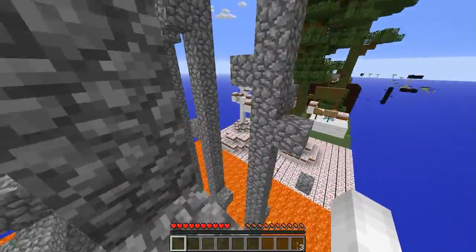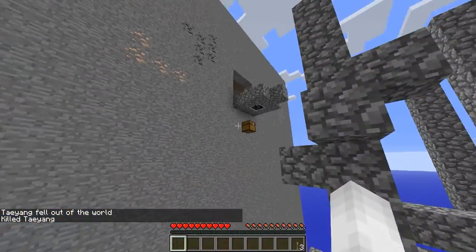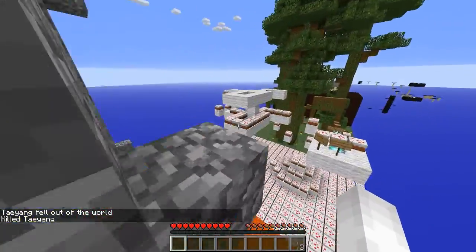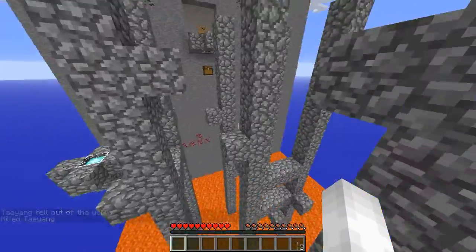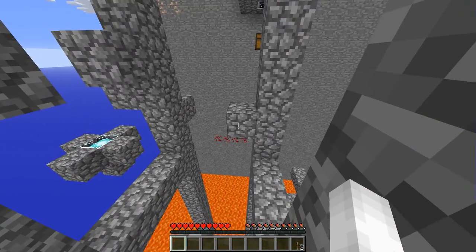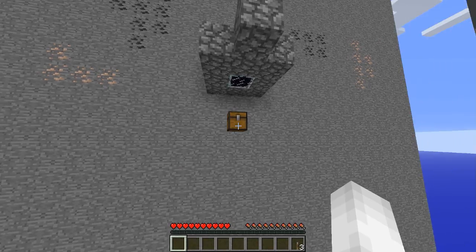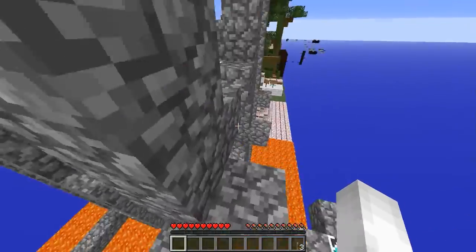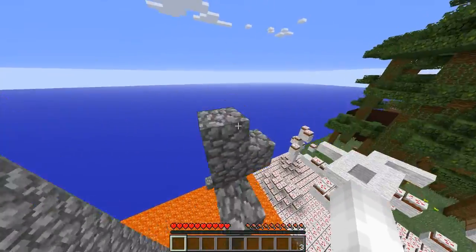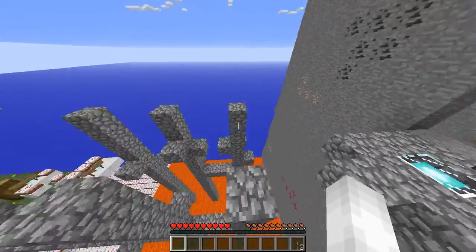I guess we can go here now. I will kill myself before I drown in the lava. Over here now? Maybe. We cannot reach that — I thought we could, but I guess we cannot. This is cool. I like how we're just climbing all the way up here. That was really cool — it was probably a pain to make.